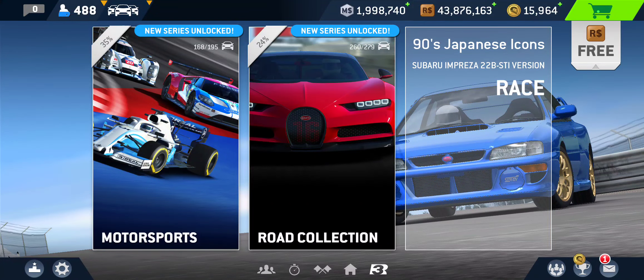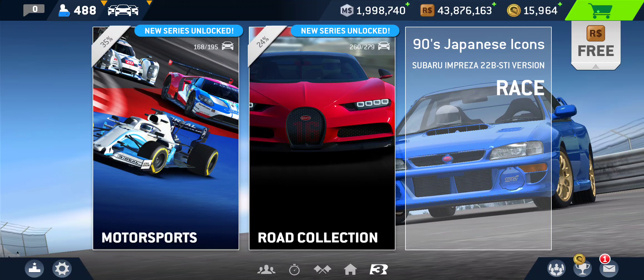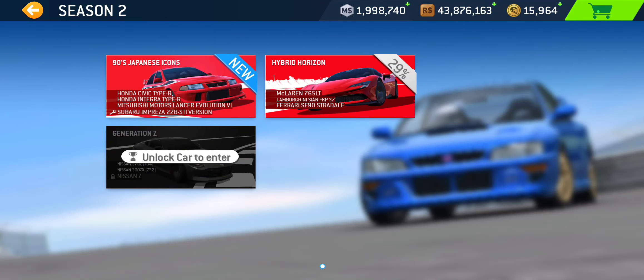Hi everybody, how's it going? In today's video, we'll take a look at a bonus series featuring four Japanese cars from the last decade of the 20th century called 90s Japanese Icons. You'll find it in Road Collection Season 2 subheading, and it's the first bonus series as I'm making this video right now.